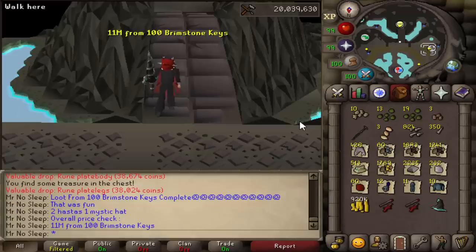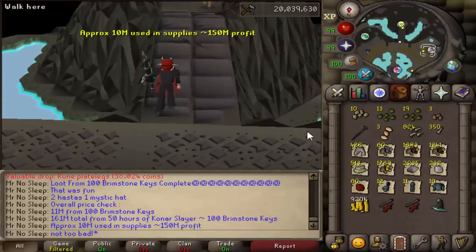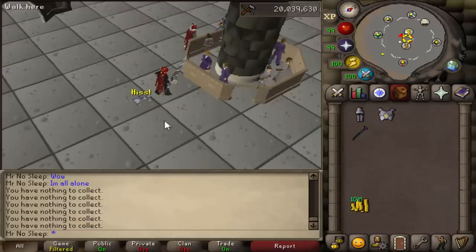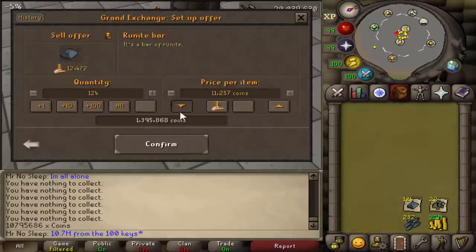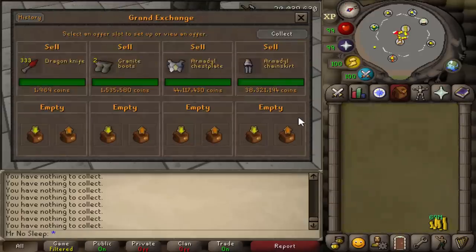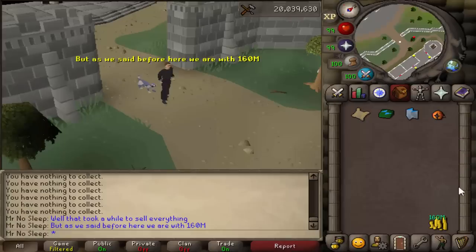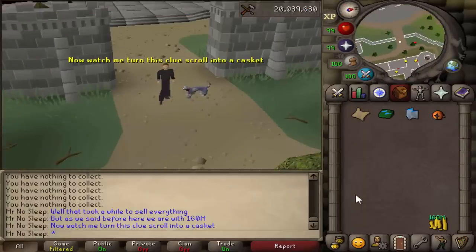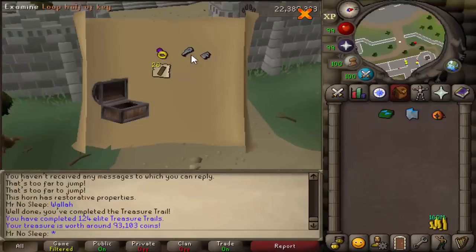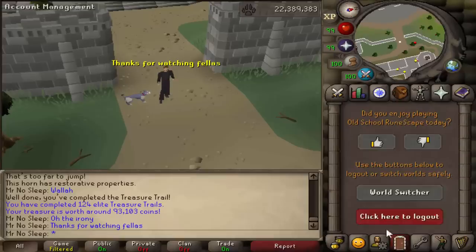In 50 hours of Konar Slayer, we made just about 161 mil total from 100 Brimstone Keys — that is awesome. We're going to sell every single item at the Grand Exchange right now to see the overall profit. To conclude: the drop table for Konar and these Brimstone Key chests has been updated a few times, but I really think they should look at the rare drop table. Having a piece of Mystic be 1 in 1,000 when it's virtually useless just doesn't make sense. Adding Dusk Mystic was one of the most pointless things they could have done, especially as the rarest item on Konar's drop table. But sometimes in life, things just don't make sense. Thank you very much for watching — if you watched the whole video, that's impressive. I hope you enjoyed it, and I'll see you next time.